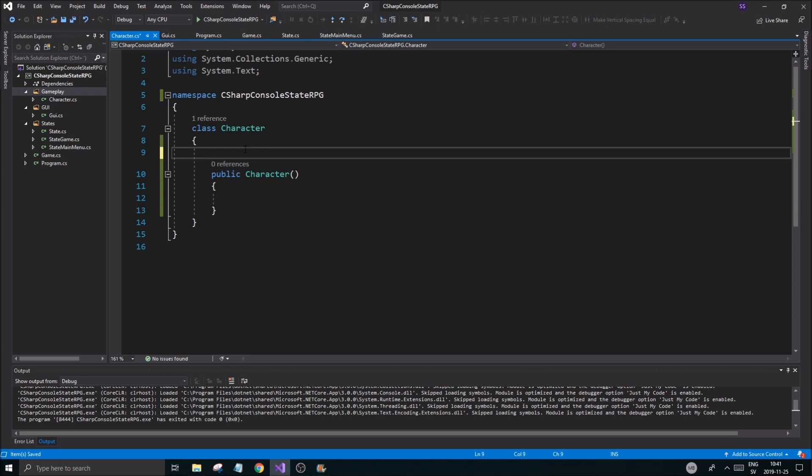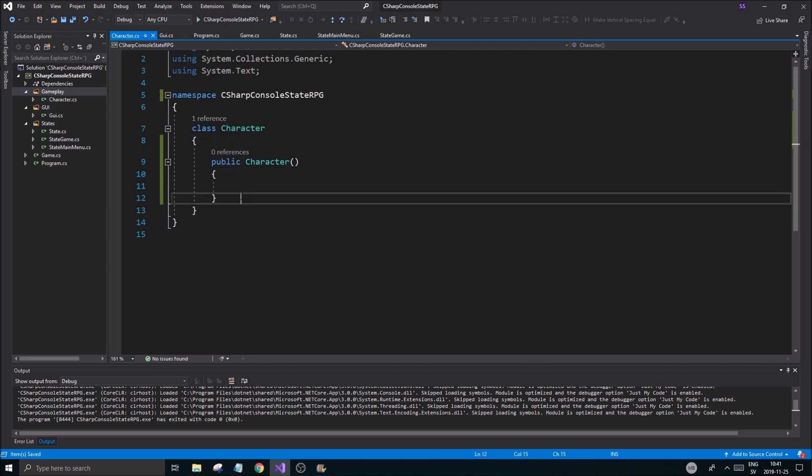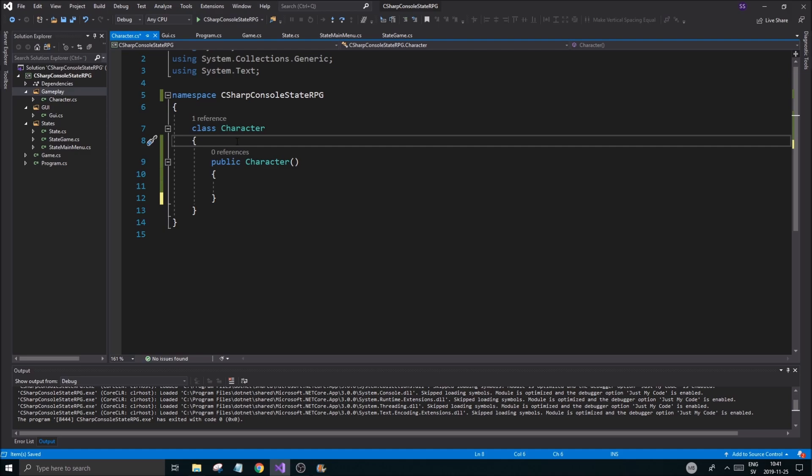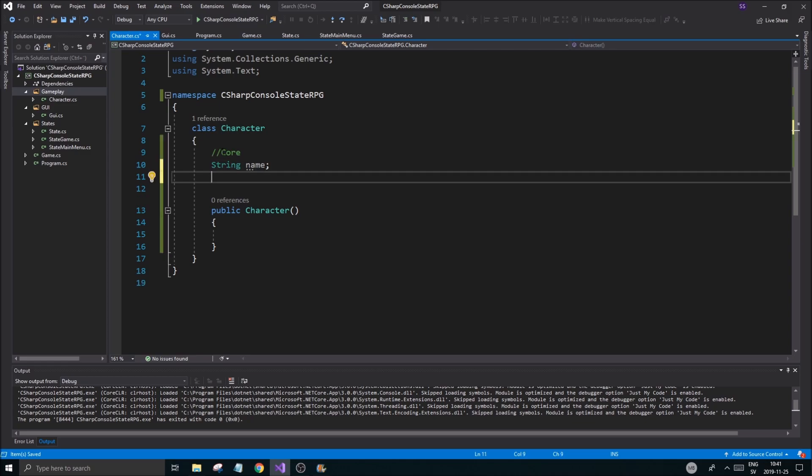What we're going to work with today is the Character class. Now this class is going to hold everything that has to do with your character — all the level stuff and everything. We're going to figure out exactly what we need, starting with the core stuff. Every character should have at least a string name.